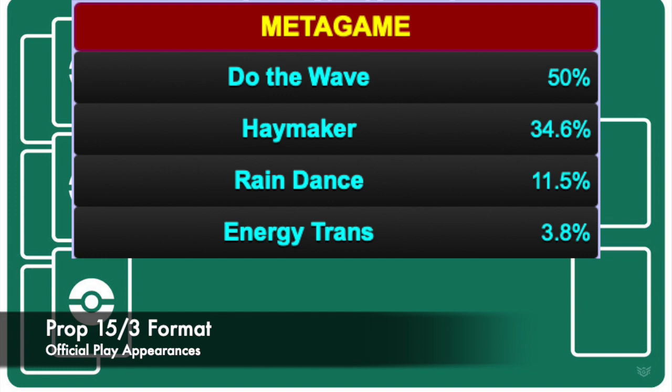The domination continued well into the Gym Heroes and Gym Challenge sets. As you see here, with Prop 15, 50% of decks became Wavemaker builds. You could not escape Big Wiggly.